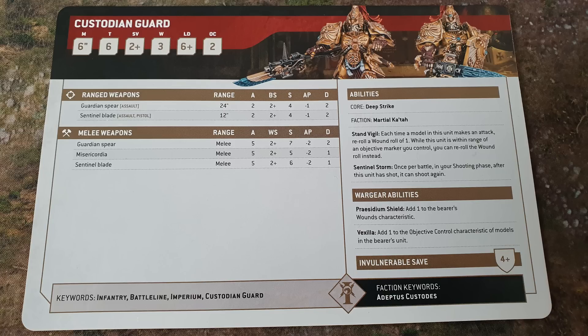Guardian Spears and Sentinel Blades shoot like bolters: 2 attacks, hitting on twos, strength 4, minus 1, 1 damage. And Stand Vigil: each time a model in this unit makes an attack, re-roll a wound roll of one — and while this unit is within range of an objective marker, you can re-roll the wound roll entirely. So they're re-rolling wound rolls of one all the time. And Sentinel Storm: once per battle in your shooting phase after this unit has shot, it can shoot again.